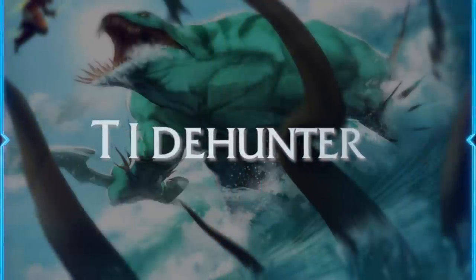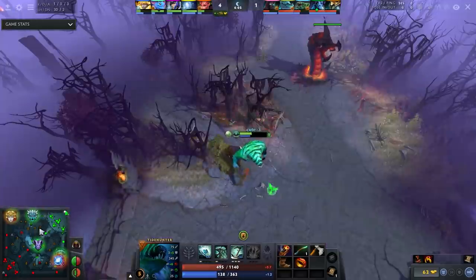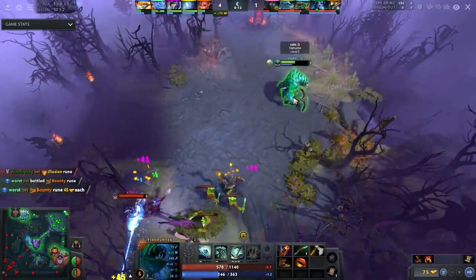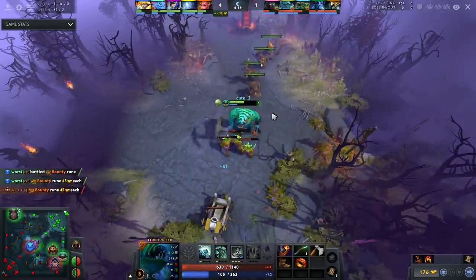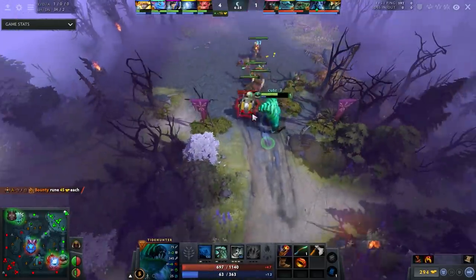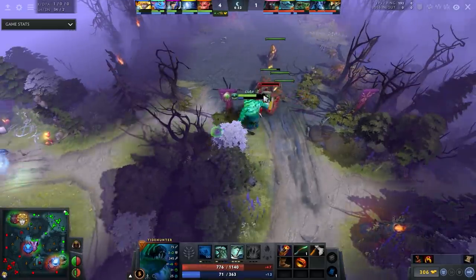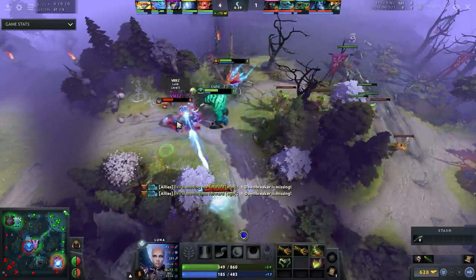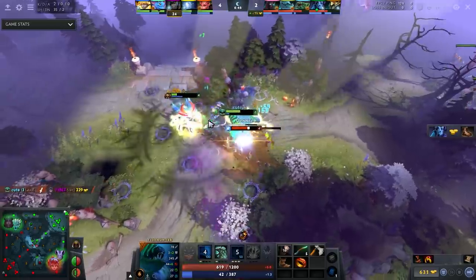For the offlane: Tidehunter. I'm a huge fan right now — every time I watch it, it just looks good. It's a great laner that can adapt to whatever it faces. Against physical damage heroes, take Anchor Smash with Kraken Shell. Against an Ursa, Gush then Anchor gives you control. It pairs really well with hard carries — Terrorblade, Naga, Nature's Prophet, Drow, and Templar Assassin as a mid all feel great alongside Tide.